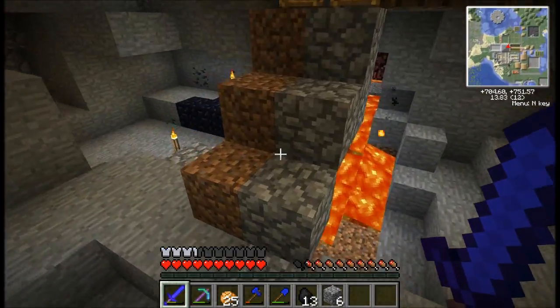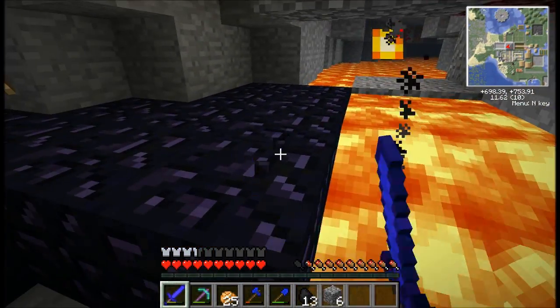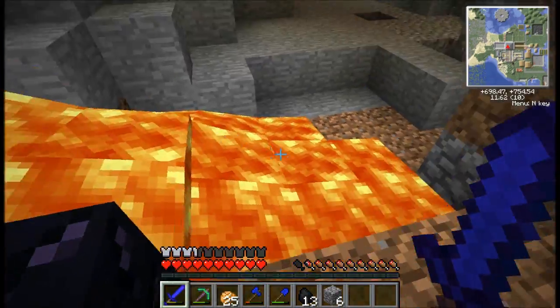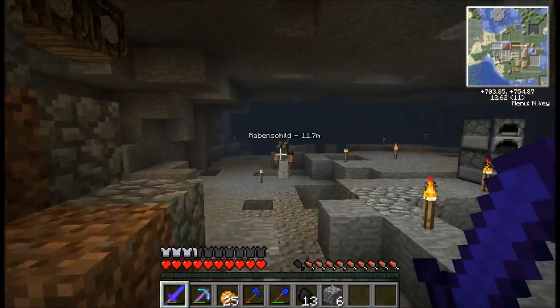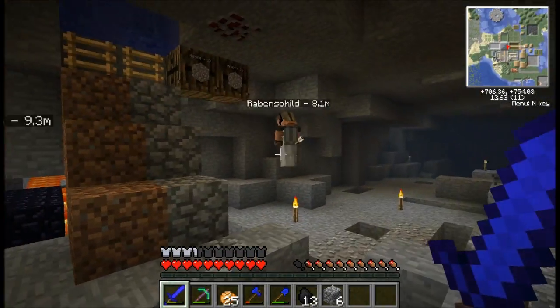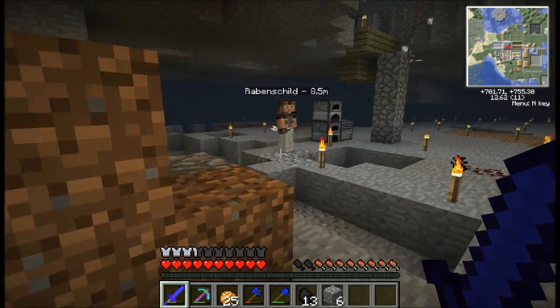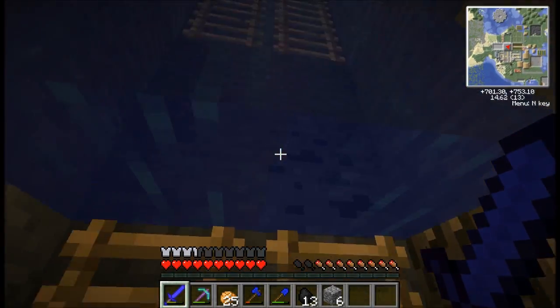And as it died, it died right here. It looked like the Nether Star went under this lava because it blew up the obsidian, and the lava started flowing everywhere. But it turns out that Ravens actually got the Nether Star - lucky! And so we made the first beacon. So now we have our first beacon and loads of wisps as well.